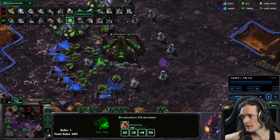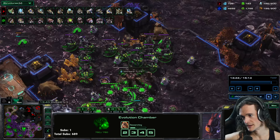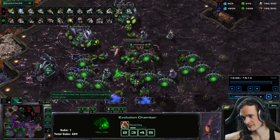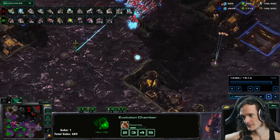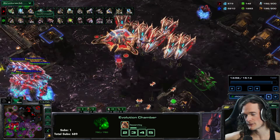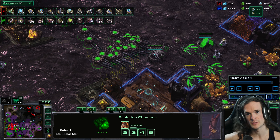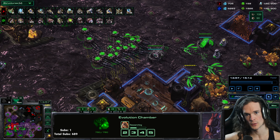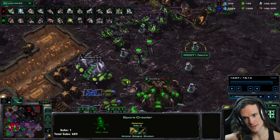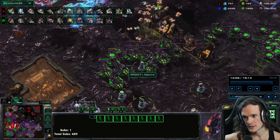They want to fly in. Before they arrive I check the structures tab — we have 36 spores... 39... 41... 42... The answer to life, the universe, and everything: 43, 44, 45. I have 45 spores. We're both pretty much maxed. My opponent has more supply and army than I do and fewer workers. I have more workers and fewer army supply — but I have these spores. Watch these spores in the fight.